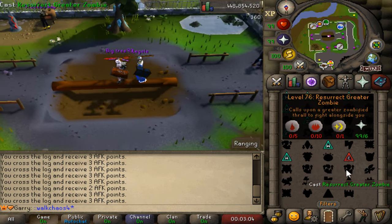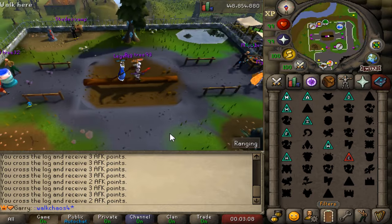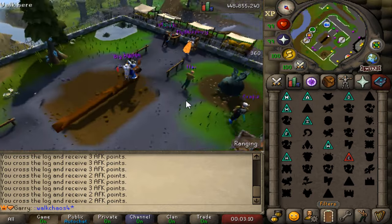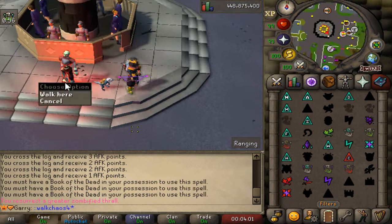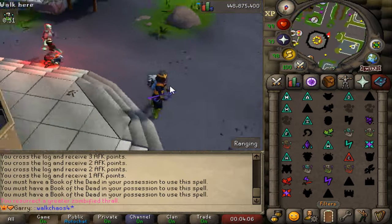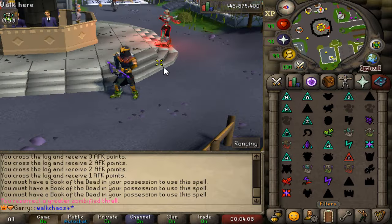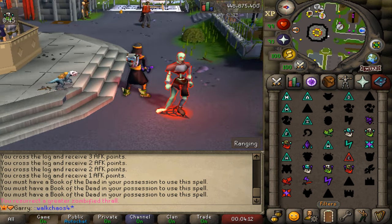In this lovely Arcane Spellbook we've got thralls as well, which are fully working. These are NPCs you can spawn — like a zombie or skeleton — and these guys are actually going to fight alongside you together. We've just spawned this lovely zombie thrall and it's going to be following us and attacking whatever we attack. That is absolutely amazing.